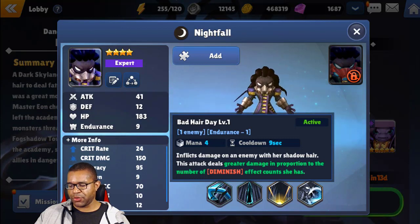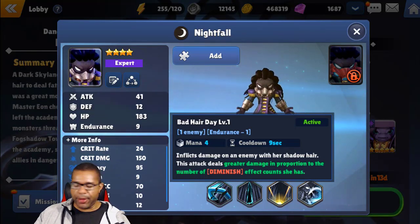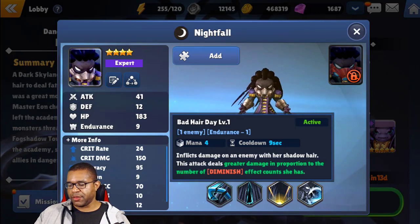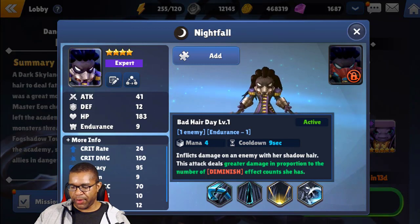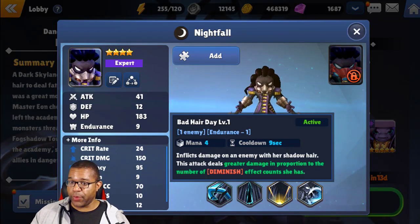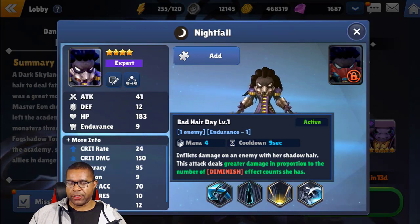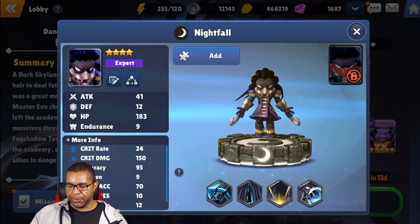What I want to point out here: a lot of abilities out there will say this attack deals damage in proportion to something, but this one actually says it deals greater damage in proportion to the number of Diminished effect counts. I'm not sure if that 'greater' prefix has any special effect, but once we get this one built up, we'll definitely test it out and see what we can do.